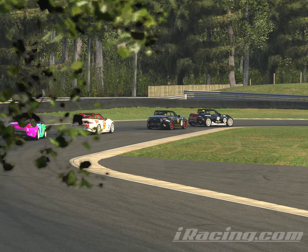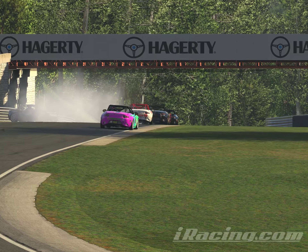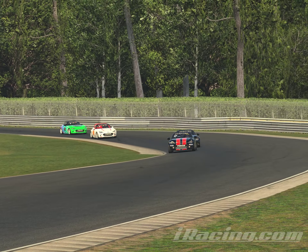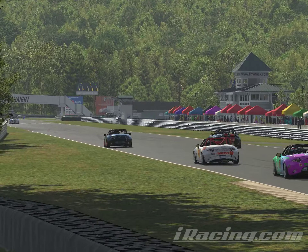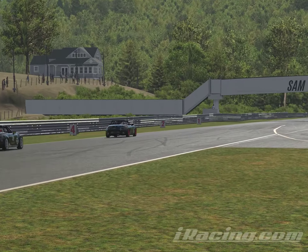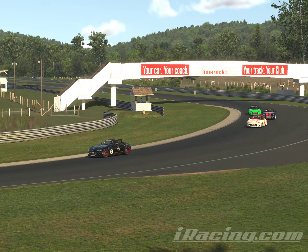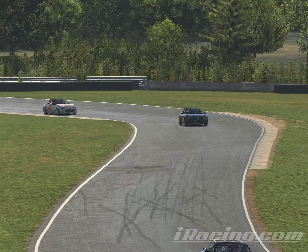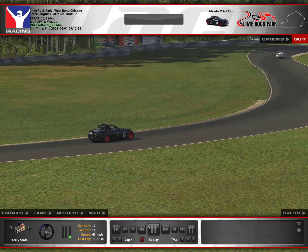I'm braking through the S-corner here again. There goes one into the outside wall — he came around that corner, got off the rumble strip, his tires got on the grass and spun him around. We're picking up a little spot down the straightaway back into turn one, picking up spots quite steadily now. There's quite a bit of space in front of us to the next car.